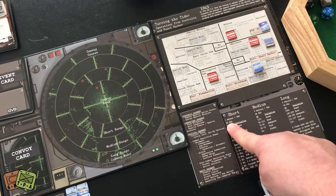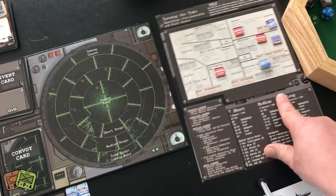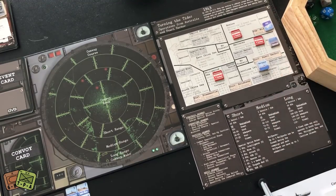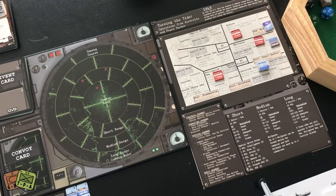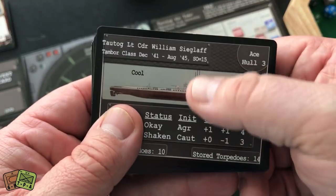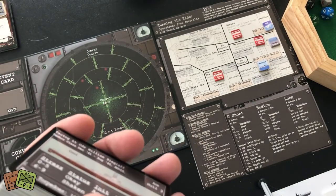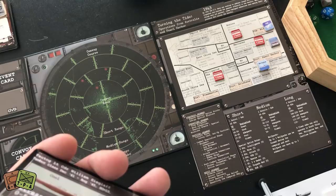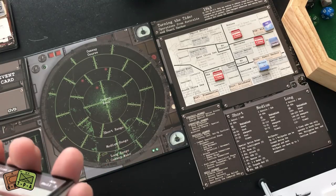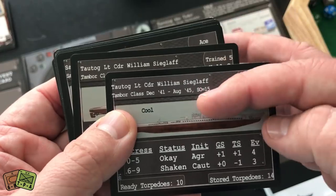Different campaigns give you a special option points limitation. In a short 1943 Turning the Tide campaign, you start with 40 SO points used to buy submarines. You might potentially buy three to five submarines. I like to keep it to three or four — if I have four, I can form a couple of wolf packs. The subs work together and you're able to destroy a lot more shipping as well as escorts.